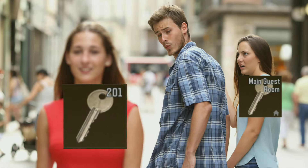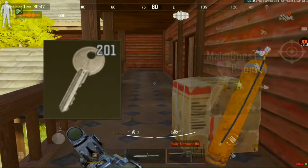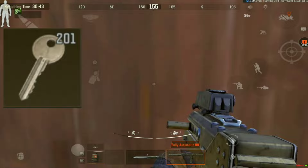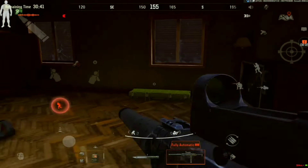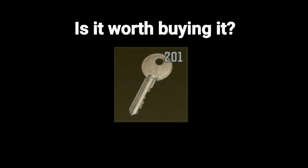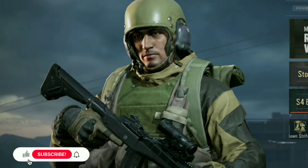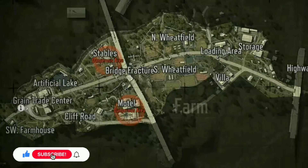Motel 201 key, also known as the second key in motel or the side piece aside from the motel main guest room key. This key is a hard one to open because of it being in a really hot place and there is a lot to get through to get there. But is it worth buying the key or wasting your time on it? These are the questions we will answer in this video.